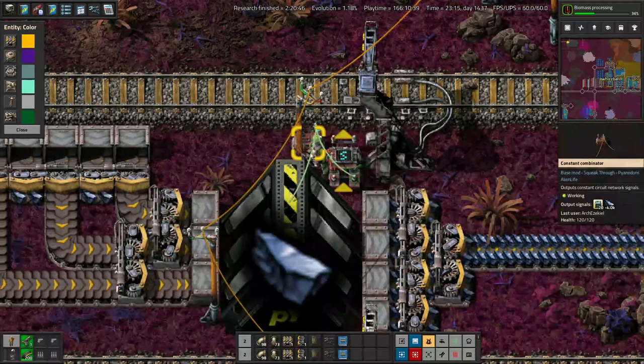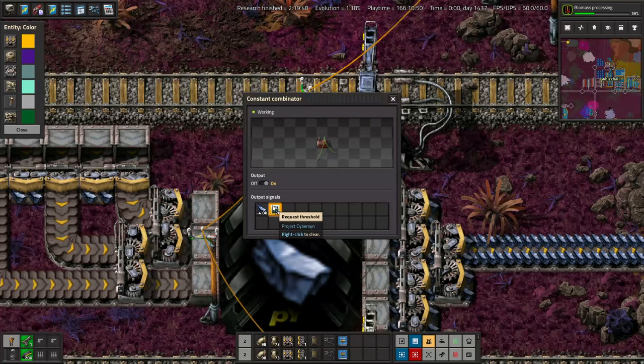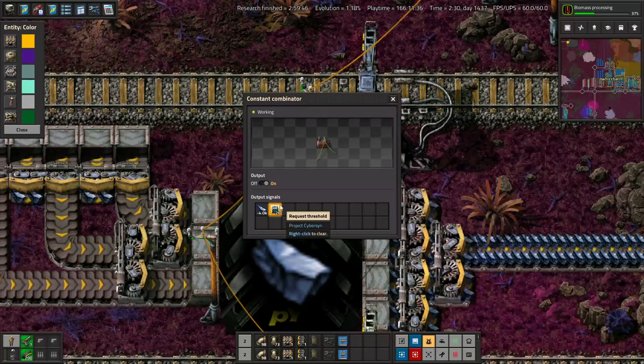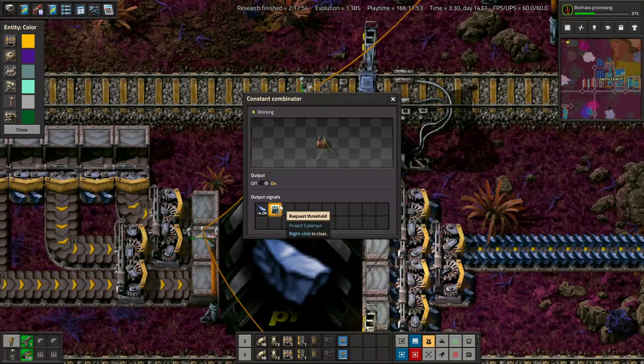For example, we want to request 4,000 processed iron ore. There's also a signal called request threshold, which tells CyberSign to wait until we need a certain amount before sending a train. You may wonder: why is your request threshold 20 when your actual request amount is 4,000? That seems freakishly small. Well, you can use the stack thresholds option, and then all request thresholds will be interpreted as number of stacks. That way you can tailor your request thresholds to the number of slots in your train. At some point we're going to get the better Pi trains with so many more slots, and we're going to have to change all the request thresholds — and we'll be so sad. That's like next science, too, so, ugh.